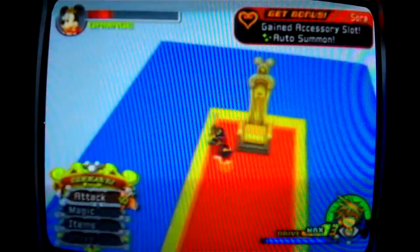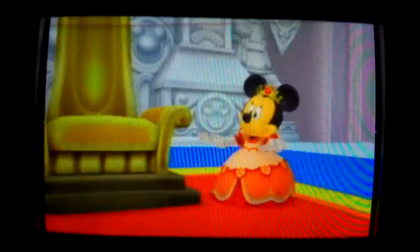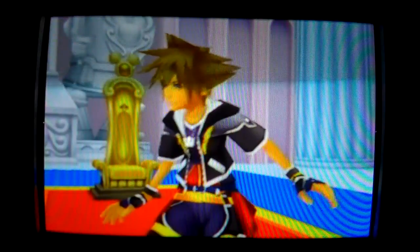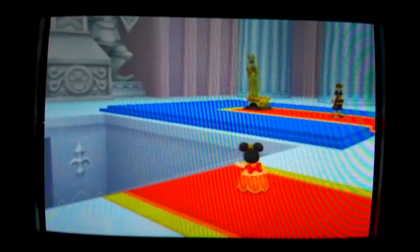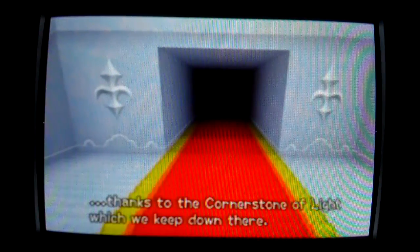Getting the accessories wrong, auto summon. The room below is called the Hall of the Cornerstone. Our castle has always been safe from worlds that are evil, thanks to the Cornerstone of Light, which we keep down there.